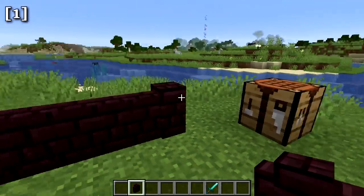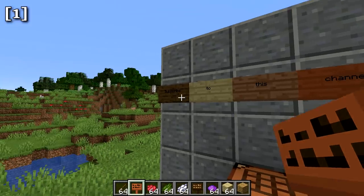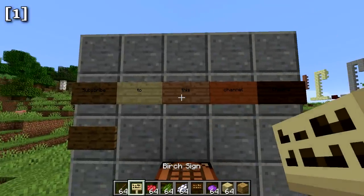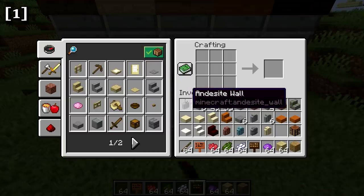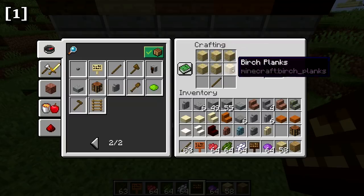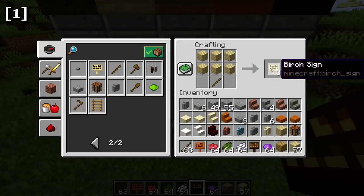Signs for every wood type were also added. We now have the spruce sign, birch sign, jungle sign, acacia sign, and dark oak sign. These are crafted just like normal signs, but you must use the matching type of plank — if you mix plank types, the sign won't craft.